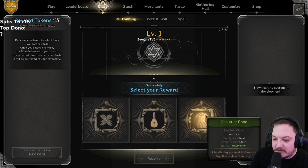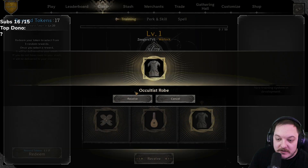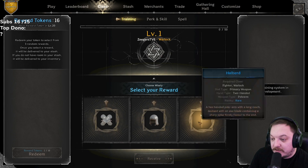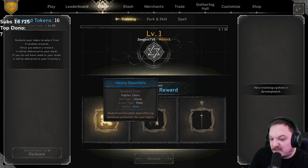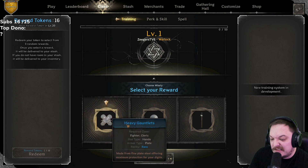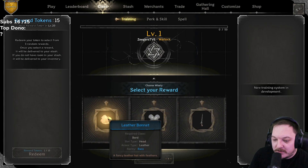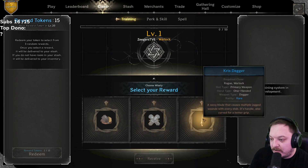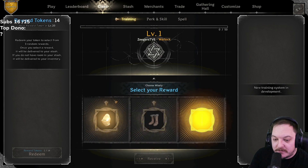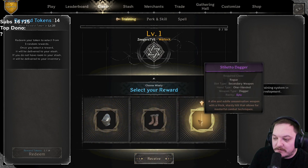Runestone, loot, occultist robe — those all suck so let's go occultist robe. Heavy gauntlets, open salad, halberd — let's go the heavy gauntlets. Another one: leather bonnet, heavy gauntlet, chris dagger — heavy gauntlets again. Let's open this one: arming sword, rugged, or stiletto — going with stiletto.